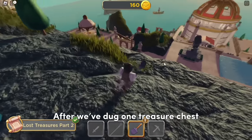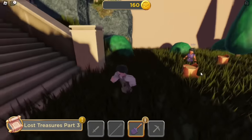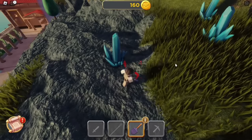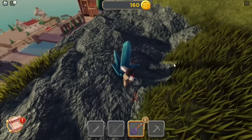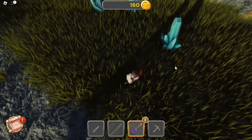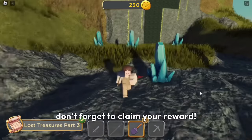After we've dug one treasure chest, talk with Sola again and accept another challenge. Now you will need to dig five treasure chests to get 250 coins. You can dig treasure chests every time you see an X — if you see an X, go near it. After you've dug five treasure chests, don't forget to claim your reward.